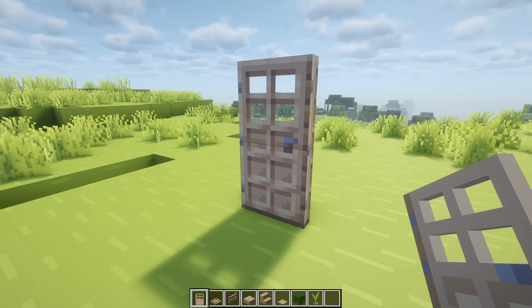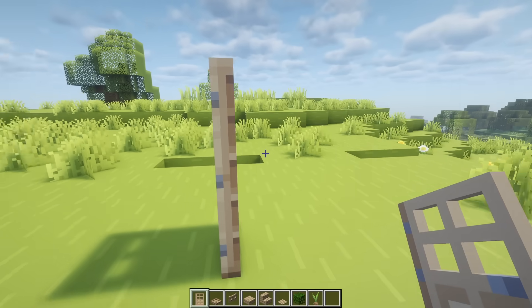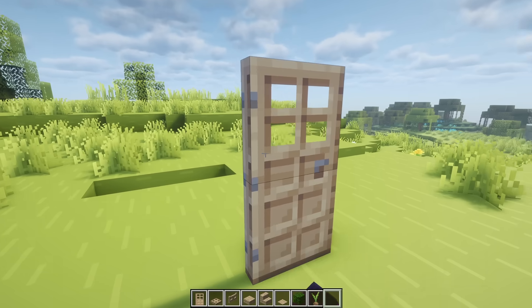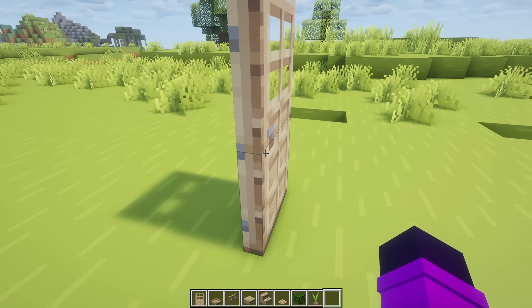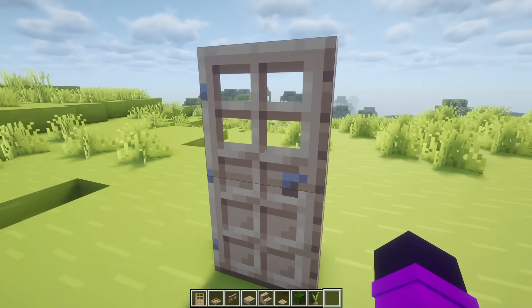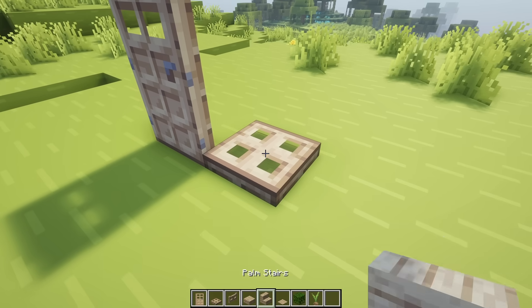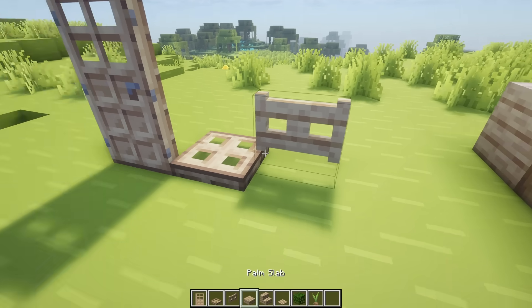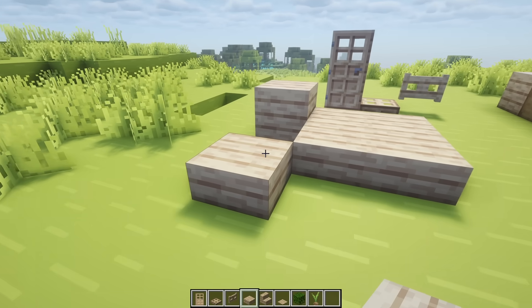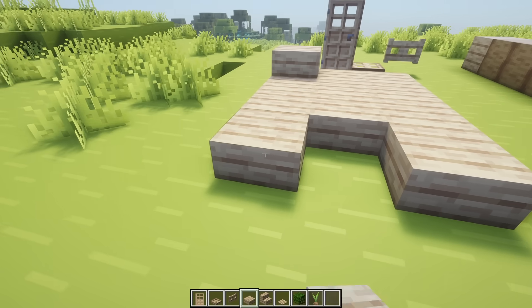But other blocks which you would expect a wood variant to have are also here, and they look so good. So here we got the palm door — this is a door made out of palm wood. You can see it works exactly like a door, it feels exactly like a door, the hitbox is the same size as a normal door. It's just a custom door. Same thing goes for a trapdoor. Then we got a fence gate — just appears like a normal fence gate. We got slabs as well.